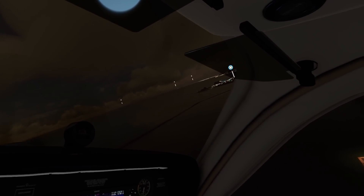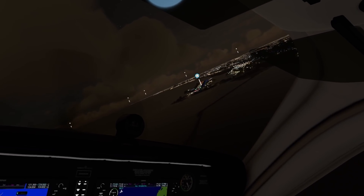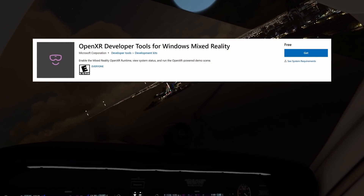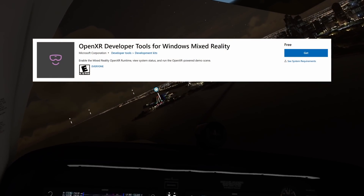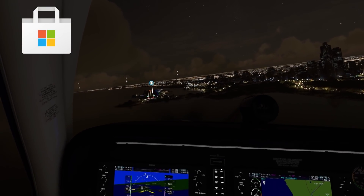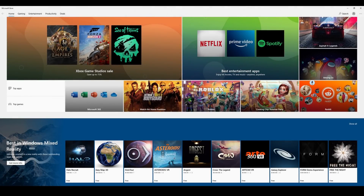Windows Mixed Reality uses the OpenXR interface for VR, and if you're using Windows Mixed Reality, you should be using the OpenXR development tool. This is a free download from Microsoft Store and gives you greater control over your settings for VR. Once downloaded, keep it up to date and pin it to your taskbar.